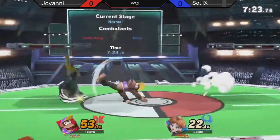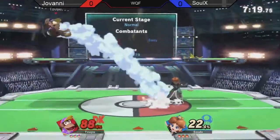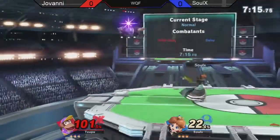A good spot dodge by Solex is going to avoid the command grab there. Nair catching Giovanni, but not really getting much. Taking the banana, and a nice float cancel back air there. Banana and a grab getting some good damage, a little over 20 there, and another float cancel back air.